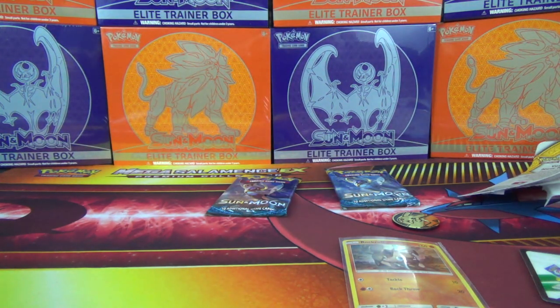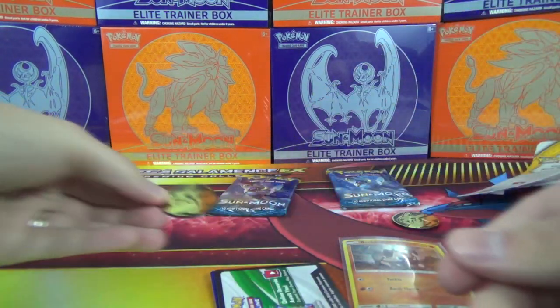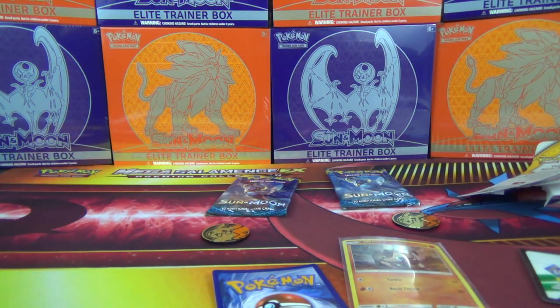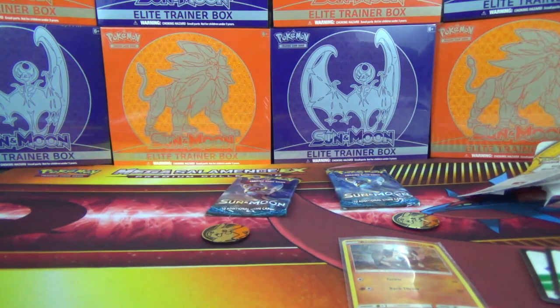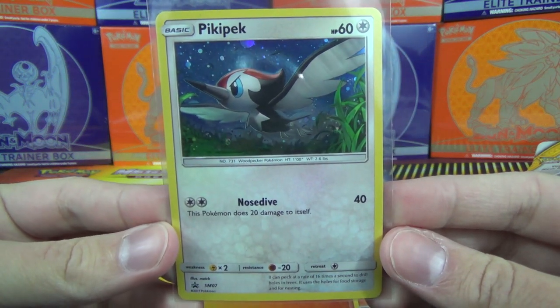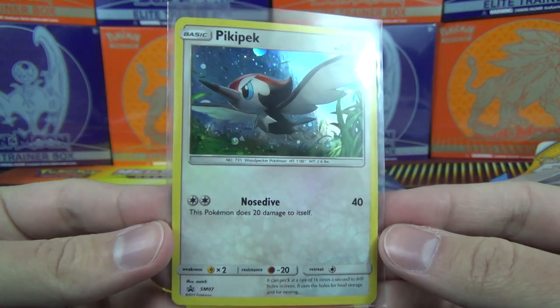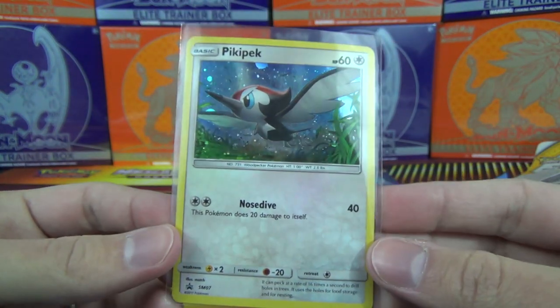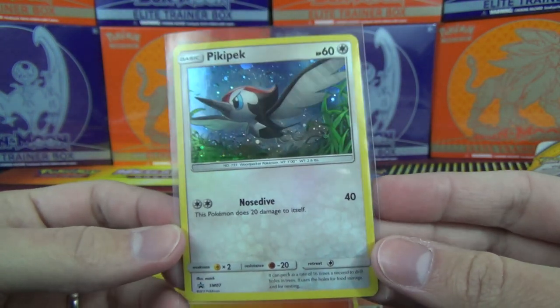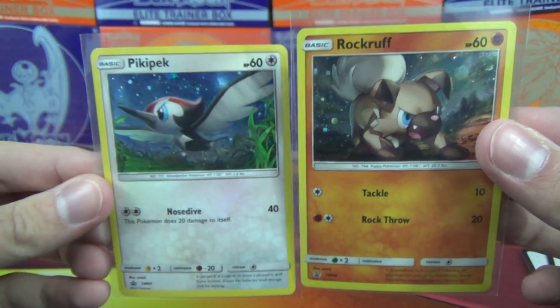And then we pop out the other one here as carefully as I can, and pop out the coin. Another Pikachu coin and another code. This one says Pikipek. CLB Pikipek. The Pikipek promo is SM07 for the promo number. 60 HP as well. Has Nosedive for 2 Colorless — it does 40 damage, but it does 20 to itself. It is a basic doing 40, so it's not terrible, but 20 to yourself isn't great either. So those are the two Check Lane Blisters, Pikipek and Rockruff.